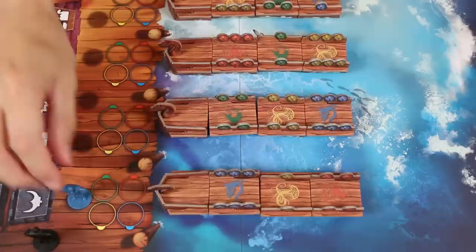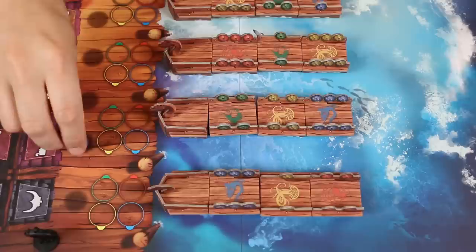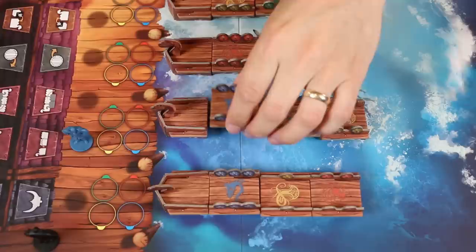Now let's learn about these different actions and how they work. If you take this space, nothing happens immediately, but at the beginning of the next round you'll get first pick of the available actions. You complete this action by moving one ship piece of your color to the front of its current ship. This will help you break ties for influence of a ship, as we'll learn about later.